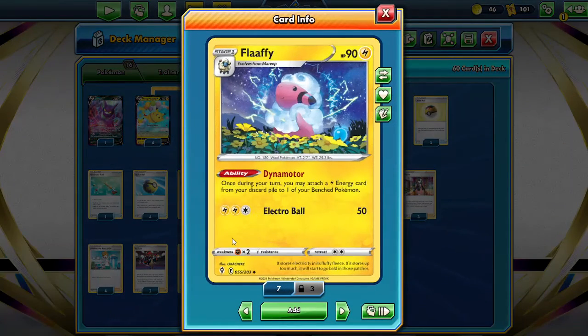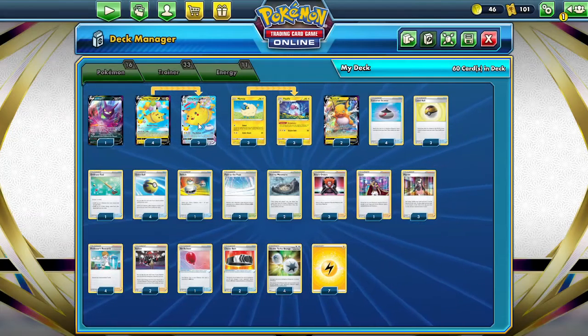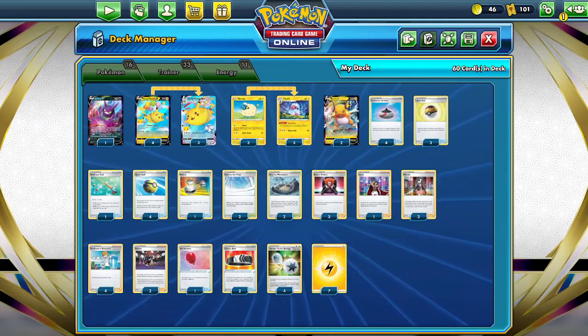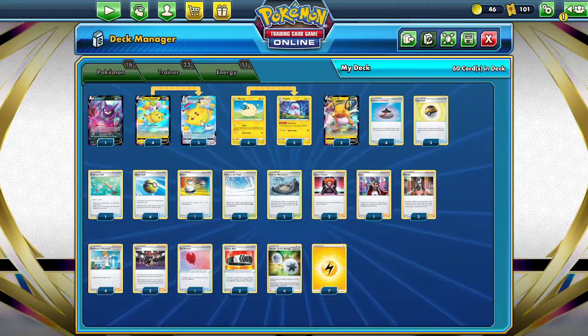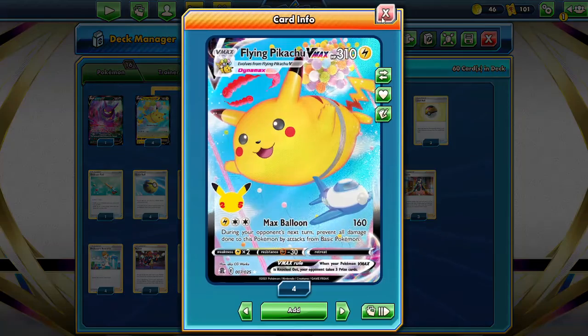Flaffy is in here because it works well with the Raichu — it's a different kind of energy engine, but I can also power up the Flying Pikachus so you're not dependent on that Double Turbo Energy. You could even maybe switch this out for Arceus and just do Arceus Flying Pikachu, but the whole purpose of this is to get the turn-two Flying Pikachu with Max Balloon for that knockout on Palkia.